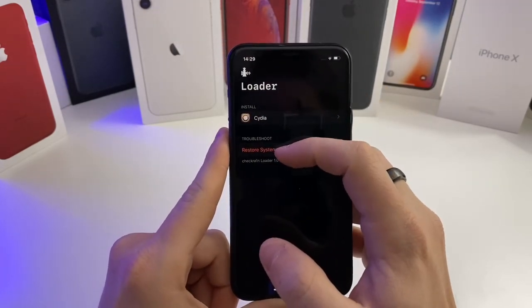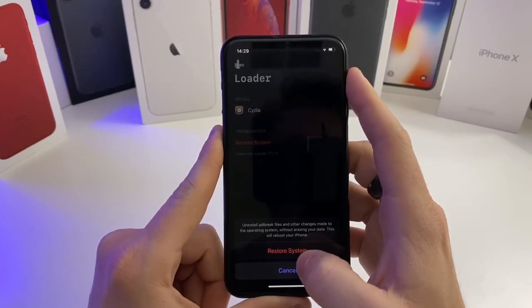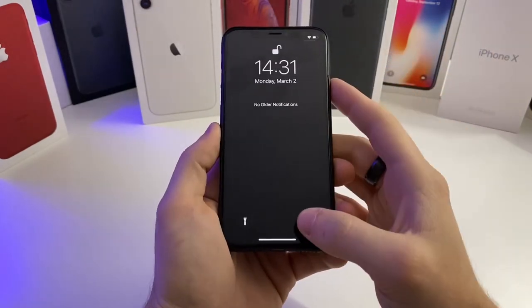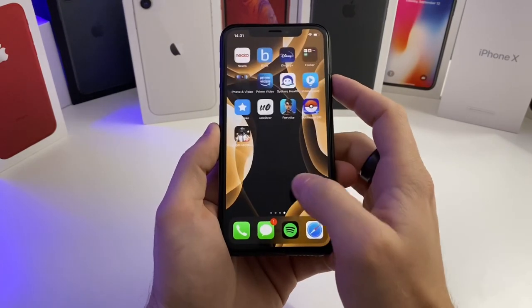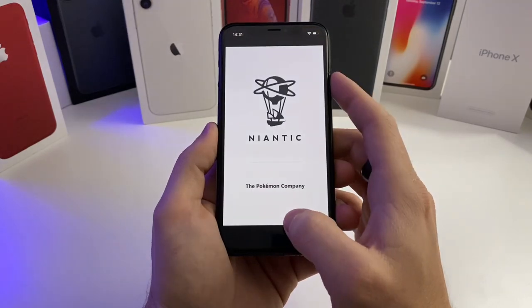If you are on the checkra1n jailbreak, go ahead and tap 'Restore System'. It's going to un-jailbreak the device and put your device back to stock. Once the root FS or restore system has run, you'll notice that you don't have Cydia anymore and you don't have any of your tweaks.